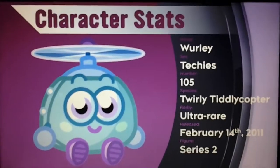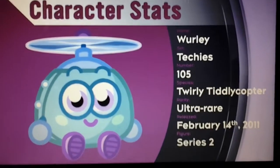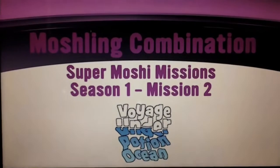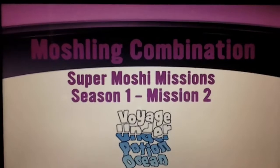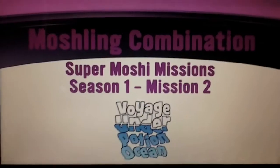The character stats are as follows: Name is Whirly, set is Techies, boxing number 105, Gantleball 105. Species 20: Tillycopter. Rarity: Ultra-rare. Released on February 14th. Figures in Series 2. To catch it, there's no boxing combination — you have to complete Supermoshi missions, Season 1 Mission 2: Voyage Under Potion Ocean, which I already did over on my second channel. The link is in the description down below.